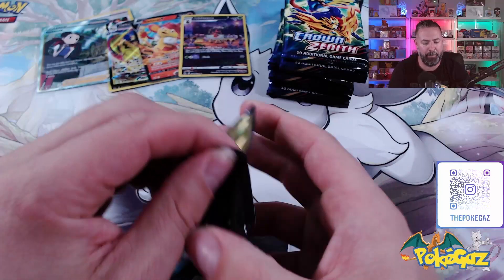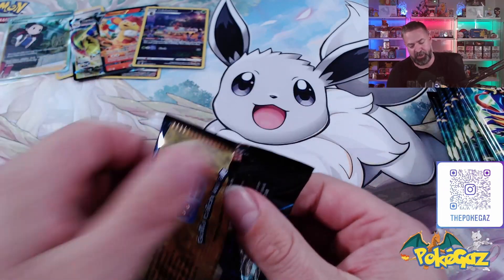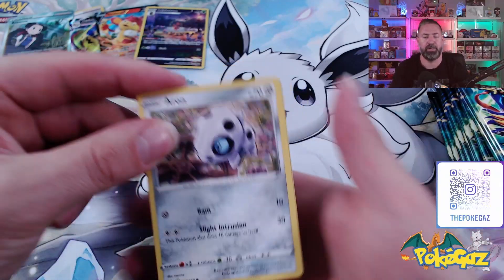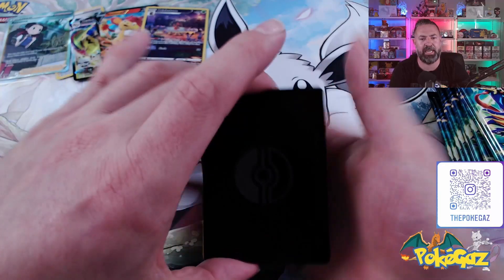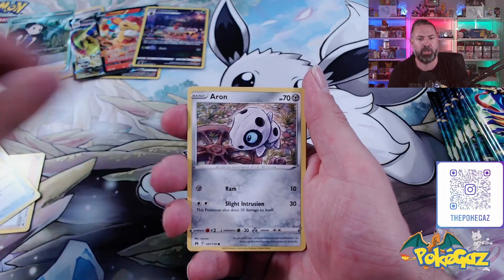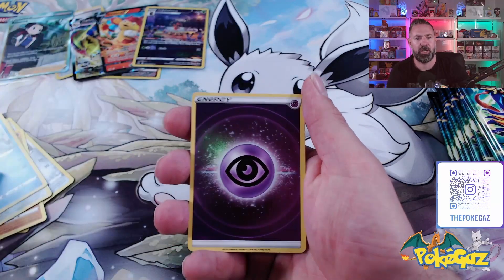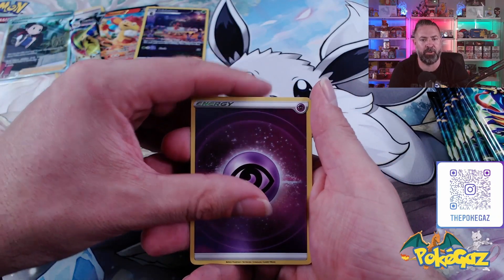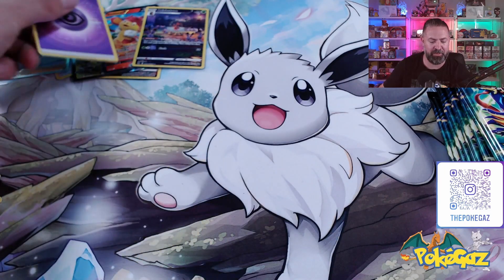Box number one done and dusted — let's jump into box number two. Sit these ones off to the side, keep them a bit separated, see which box is better. There is our code card. We've got four from the back and it's a V-Star once again. Lost Vacuum, friends in Hasui, Ultra Ball, going into Arran, Rockruff, Seal, Pawneard, Pawfish, going into an Energy Psychic. We have that one but we need the one with the stamp on it. We've got the Double Non-Holo.